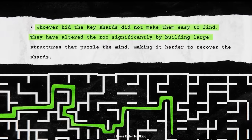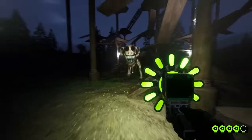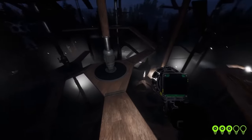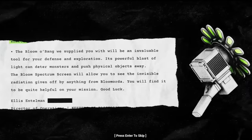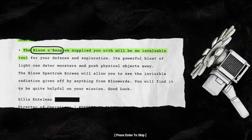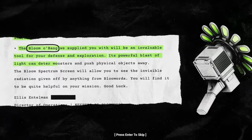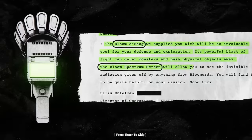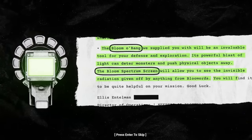Whoever hid the key shards did not make them easy to find — they've altered the zoo significantly by building large structures that puzzle the mind, making it harder to recover the shards. Although a tough mission is ahead, the new recruit has also been given a special device to help them along the way, known as the Bloomerbang. The Bloomerbang will be an invaluable tool for defence and exploration. Its powerful blasts of light can deter monsters and push physical objects away. The Bloom Spectrum screen will also allow you to see the invisible radiation given off by anything from Blue Mortar. You will find it to be quite helpful on your mission.